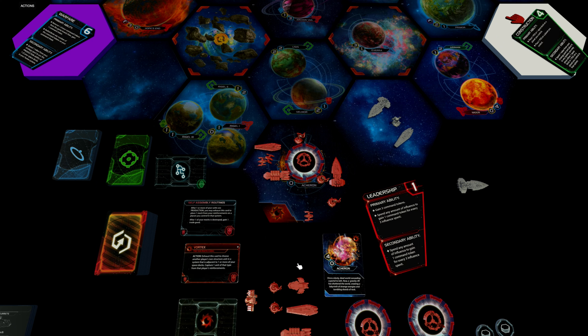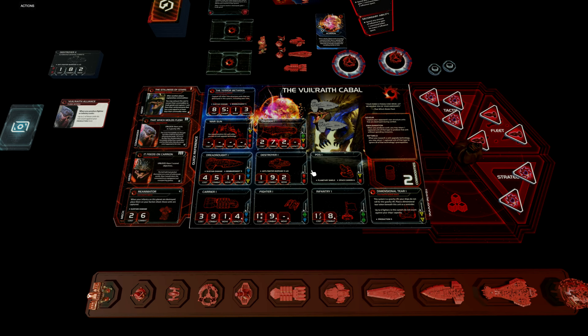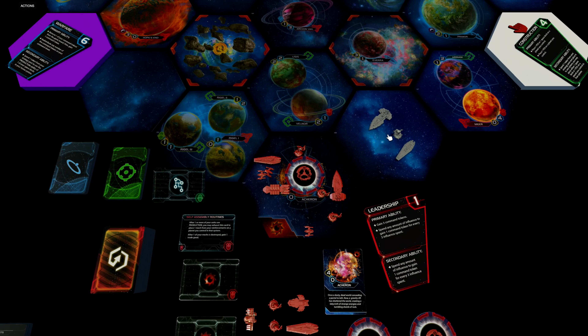We can also go for Rigel I because it has a green tech skip, giving us direct access to Biostims. With this technology, we can un-exhaust our Vortex technology and use it twice every game round. For example, if the white player has gotten close, we exhaust Vortex to grab one of his dreadnoughts from reinforcements, use Biostims to un-exhaust Vortex, and then capture another dreadnought. The next time we produce units, we produce two of our own dreadnoughts for free — that will push the white player away.